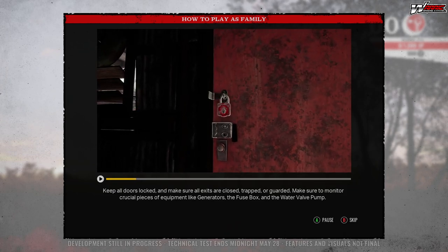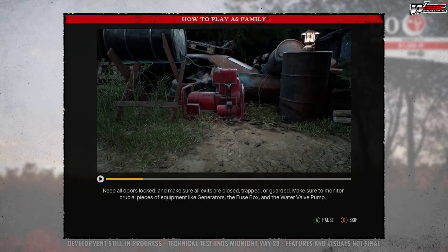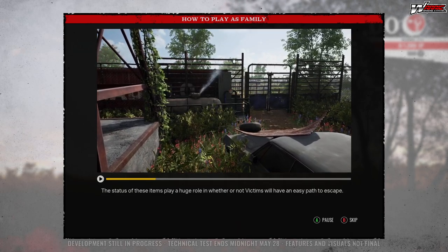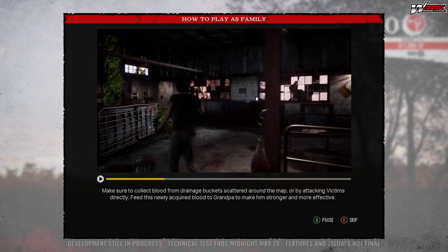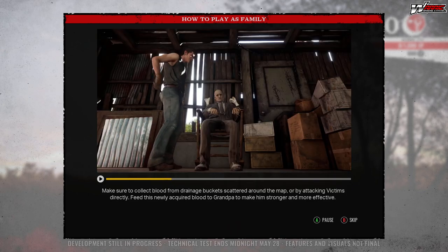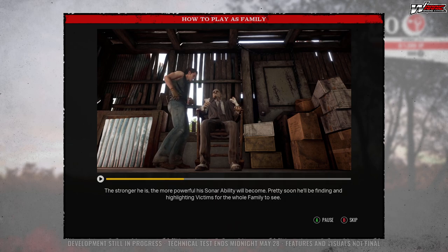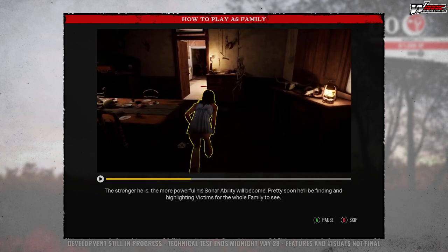Make sure to monitor crucial pieces of equipment like generators, the fuse box, and the water valve pump. The status of these assets plays a huge role in whether or not victims will have an easy path to escape. Collect blood from drainage buckets scattered around the map or by attacking victims directly — feed this blood to Grandpa to make him stronger. The stronger he is, the more powerful his sonar ability will become, and he will start finding and highlighting victims for the whole family to see.